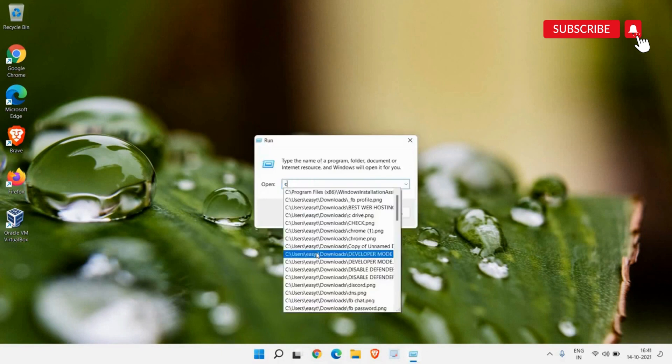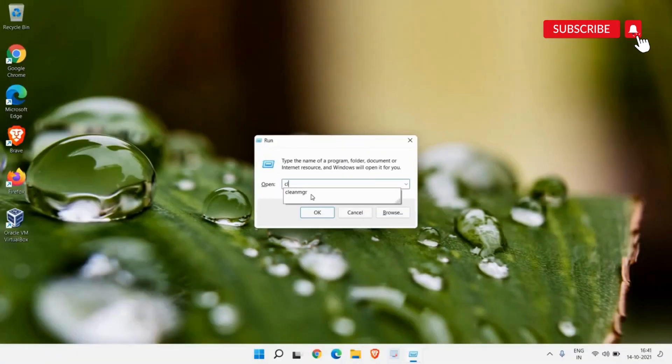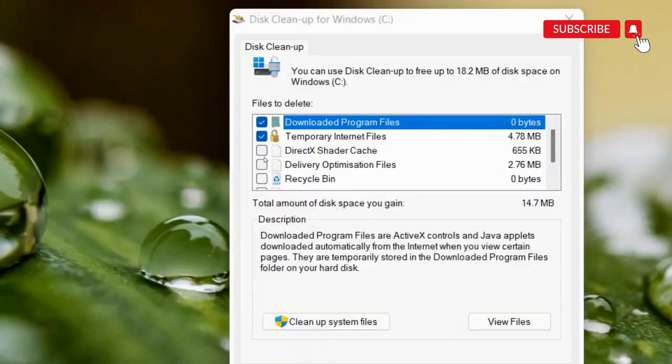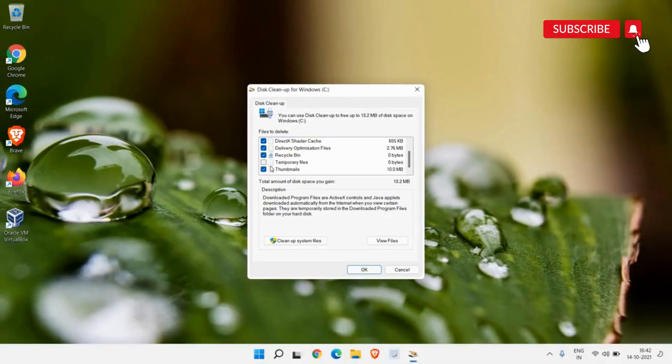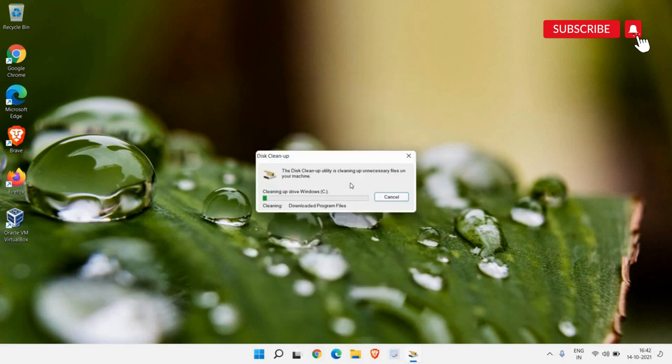Right-click the Start icon, click Run, and type cleanmgr, then hit OK. It will open Disk Cleanup for the Windows C drive. Make sure you select all the checkboxes. With Disk Cleanup you can delete all the junk, temporary files, and registries in the computer — you do not need these files and it is absolutely fine to delete them. Click OK and you will get rid of all the junk, making the computer faster.